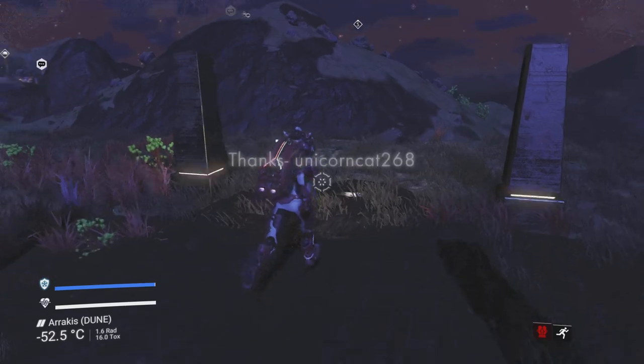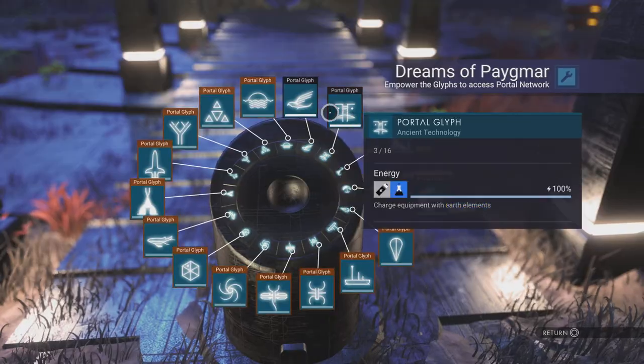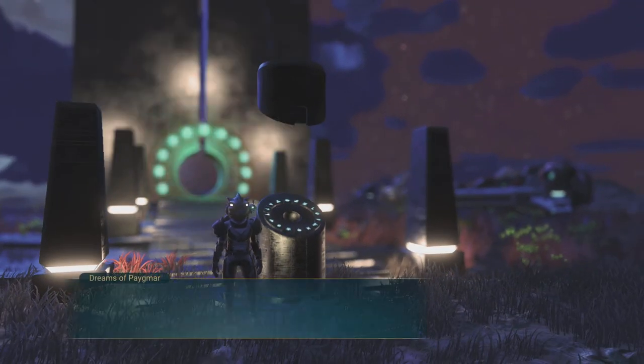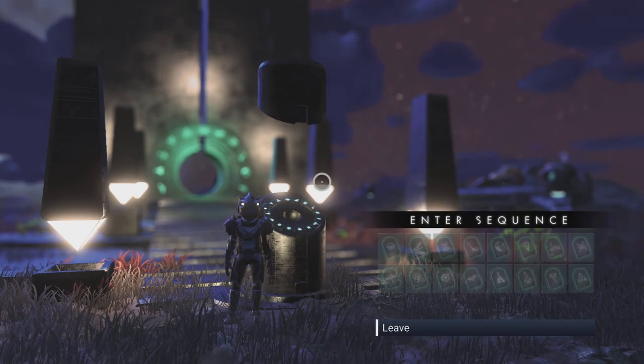We're in creative mode and I'm hitting up this base portal code. Let me just activate this little wheel of icons — done and done. Here we go, I'm gonna punch in the code and read it out now. This is in creative mode inside of Euclid.